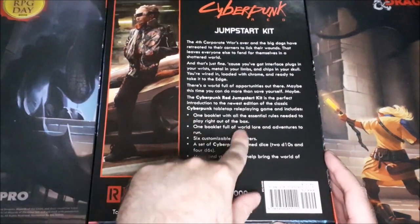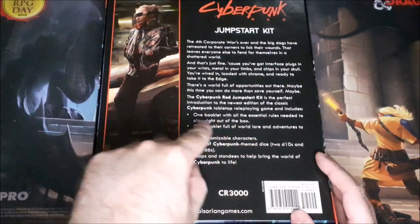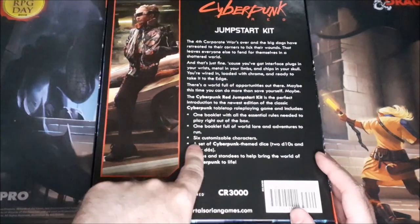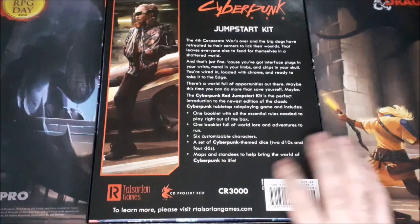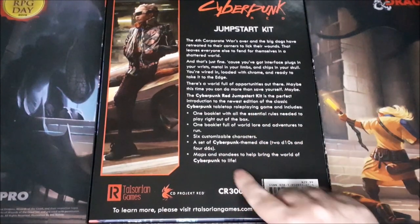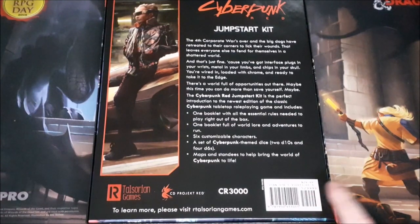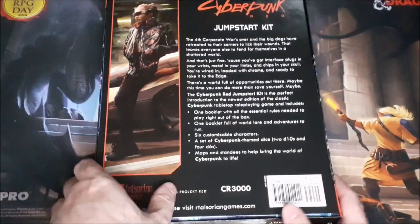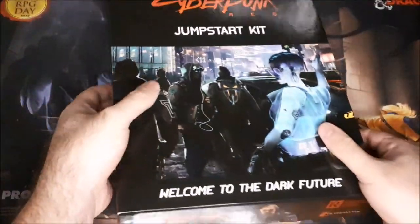The box says it includes a rule booklet with all the essential rules needed to play right out of the box, one booklet full of world lore and adventures to run, six customizable characters, a set of Cyberpunk themed dice — 2D10s and 4D6s — and maps and standees to help bring the world of Cyberpunk to life. The US retail price is $29.99. Looks like we have some different characters on this side of the box as well, so that must be our six characters overall.